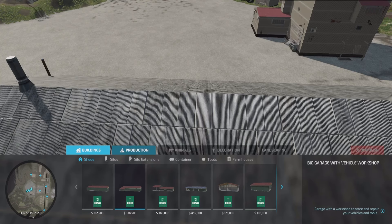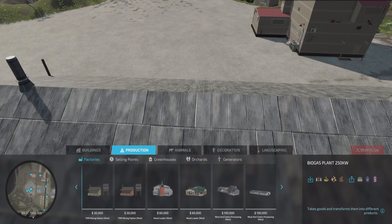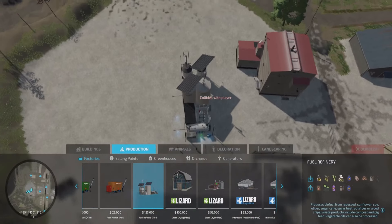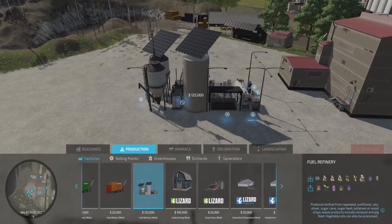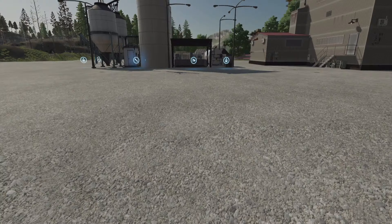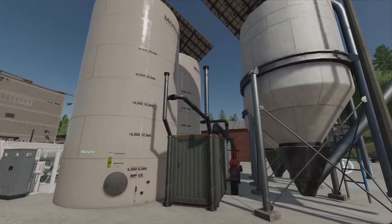Still in construction, let's go to production, then factories. There's a lot of different buildings in here. We're looking for the fuel refinery mod — just scroll through your factories until you find it. It's about $125,000. I'm going to turn it around like that, get it oriented the way I want, and place it right there even with the other building. That looks nice! It went in really good.